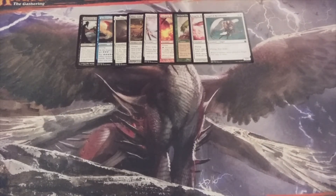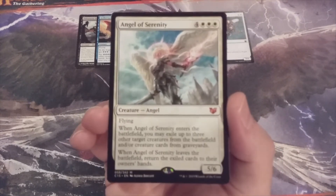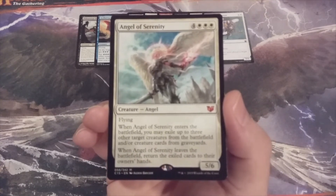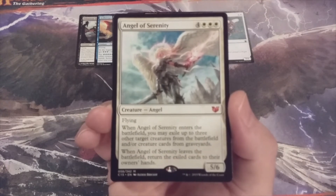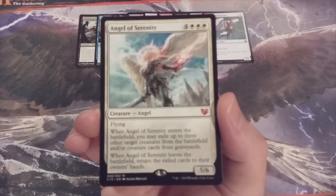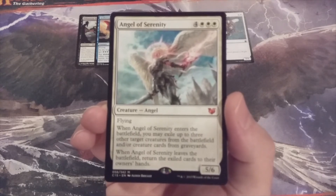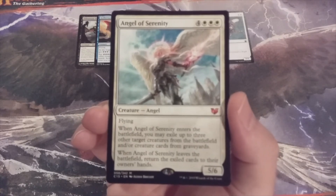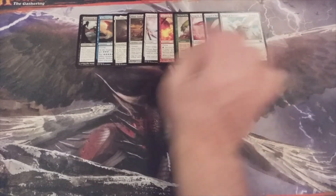Card number ten and the halfway point of this video: Angel of Serenity, a 5/6 flyer that when it ETBs, we may exile up to three other target creatures from the battlefield. There will be no creature cards in graveyards to retrieve, and when Angel of Serenity leaves the battlefield the exiled cards would return to their owner's hands — but we won't be doing that because the creatures are tokens. Once Angel of Serenity ETBs and exiles three opponent creatures, those creatures cease to exist. Angel of Serenity can really tip the scales in our favor.